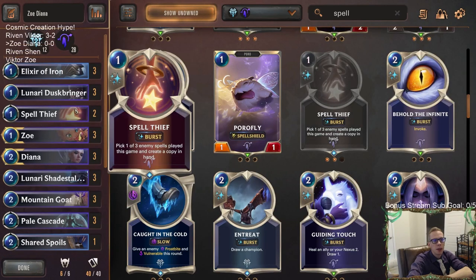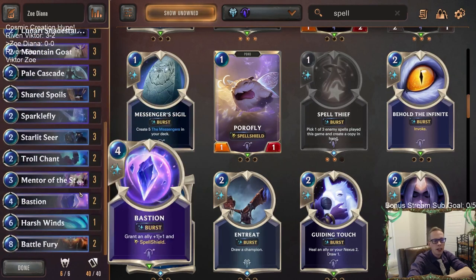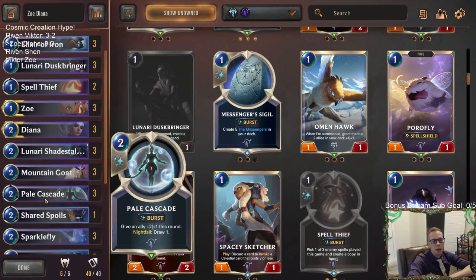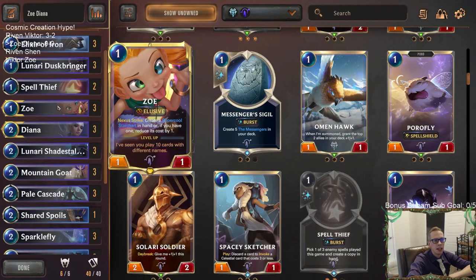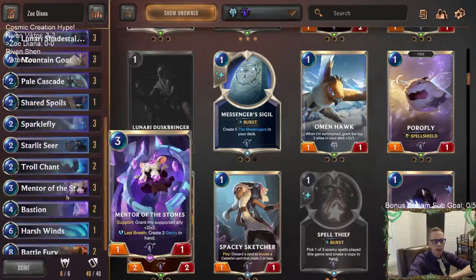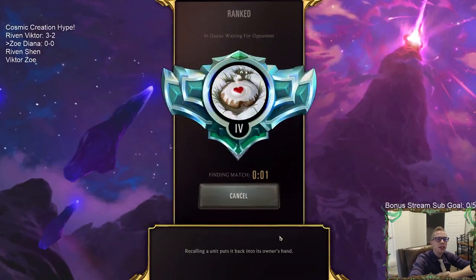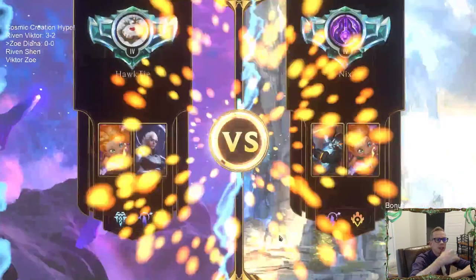We're trying out Spell Thief - pick one of three enemy spells played this game and create a copy in hand. The best thing we could get would be Pale Cascade. If we play against Pale Cascade decks, we can spend one extra mana to get a Pale Cascade, and it counts as an additional spell which helps out Zoe and Starlet Seer. Let's go play five ranked games and see if we can buff up some elusives and steal some wins.